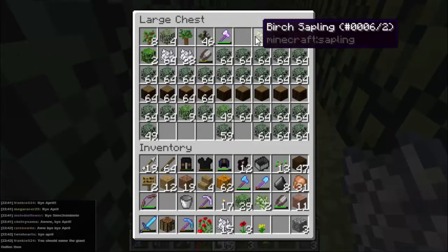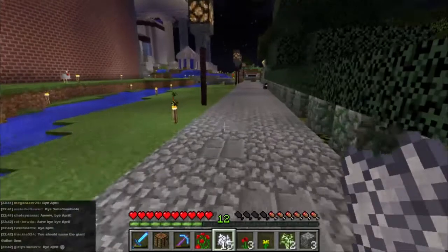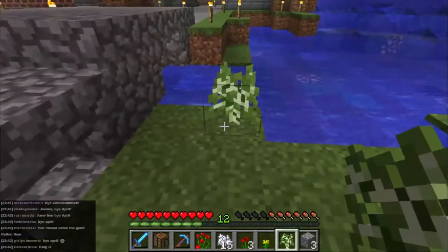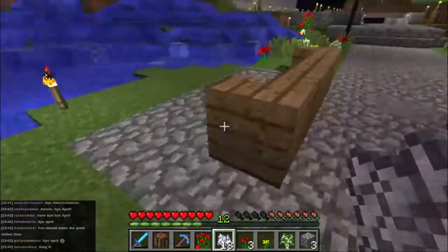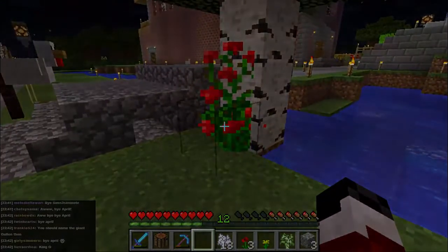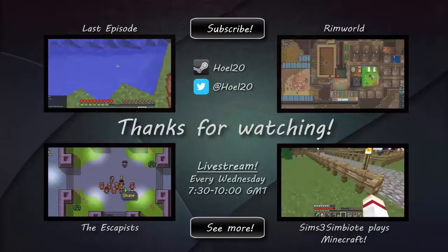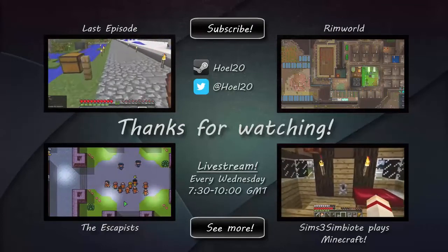Let's grab some birch saplings here. I think I want to plant those down by the river - let's just put a couple of trees up there, just to give it a bit more depth. Let's make them grow. There we go. A few bushes by them. The clucking likes it. Alright.